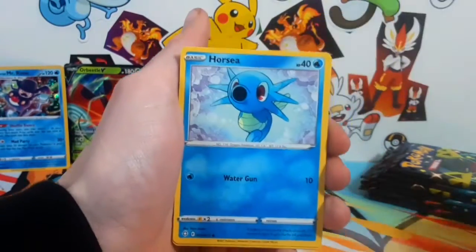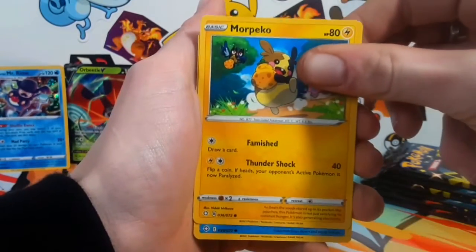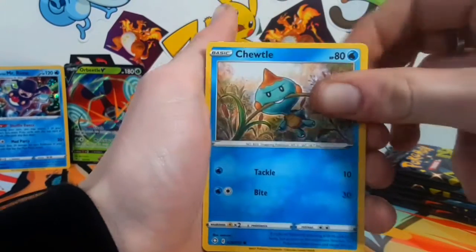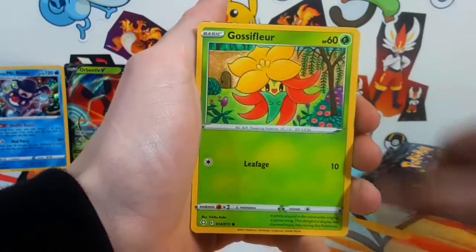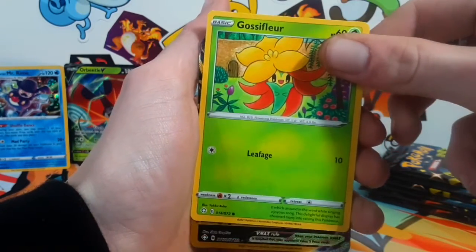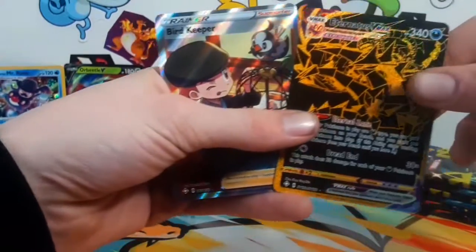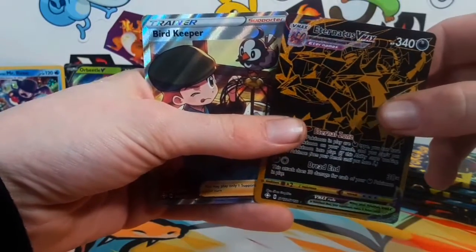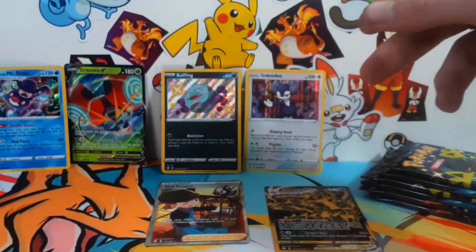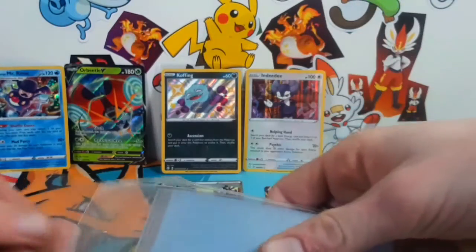Let's see what we can get — Cacnea, Morpeko, a Chewtle. One more after this. Oh! Oh! We got the other gold card! That was a beast pack! Oh my lord!